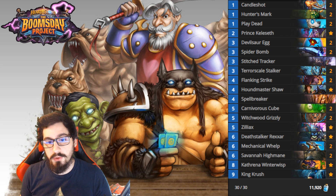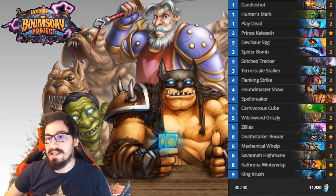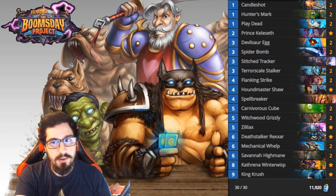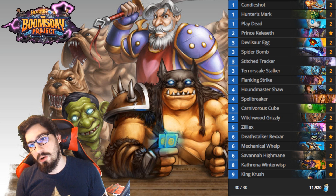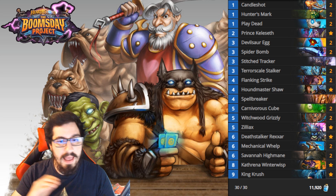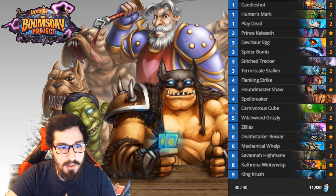These Deathrattle Hunter board states are really resilient to AoE because of all the Deathrattle effects plus the board size. You've got multiple ways to trigger Deathrattles: Play Dead, Terror Scale Stalker, Carnivorous Cube, and just having the minion die. Houndmaster Shaw gives most of your minions Rush, allowing you to trade instantaneously, which is really powerful. Overall this deck is great against mid-range and control decks. It's a very expensive deck though - around 12,000 dust.